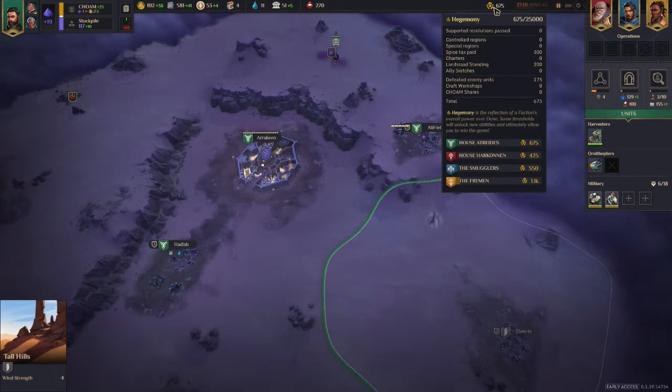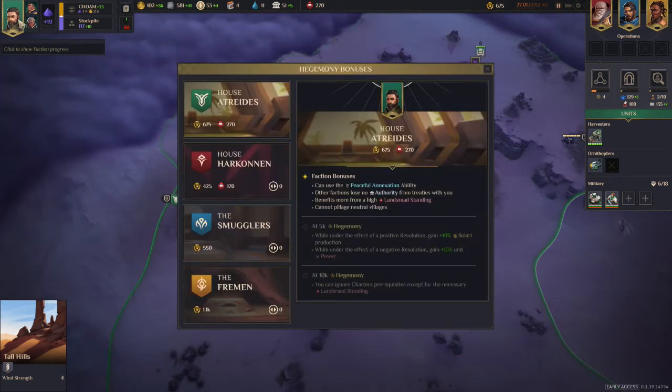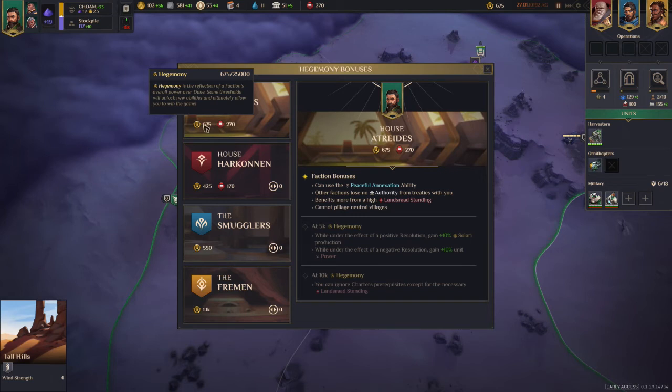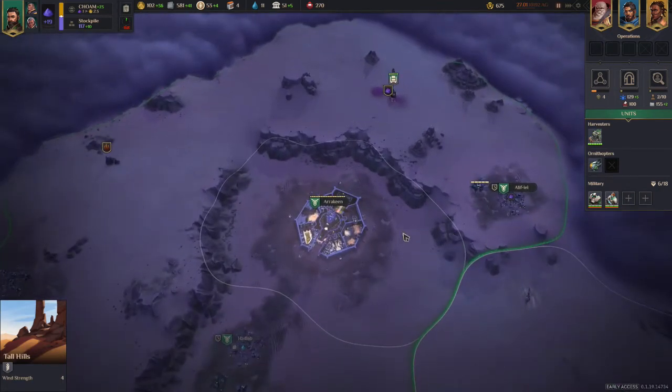Your hegemony rating also impacts your overall power on Dune itself. You hit certain milestones and unlock different abilities for your faction, which is pretty cool. In the hegemony screen, at 5,000 and 10,000 points you're going to get other specialized abilities. Just understand that harvesting spice is one of the key ways to maintain your superiority in the game.